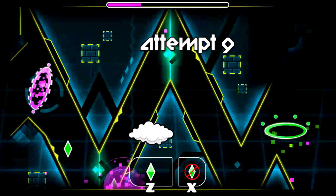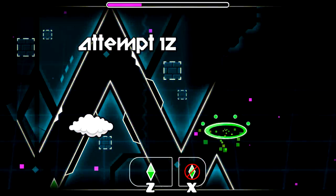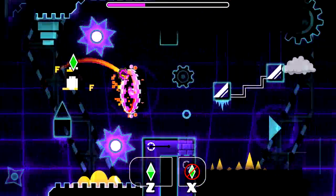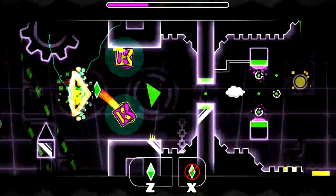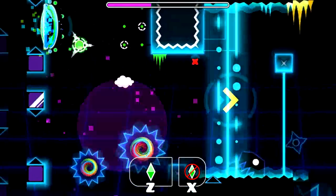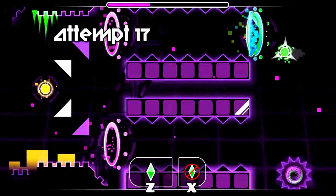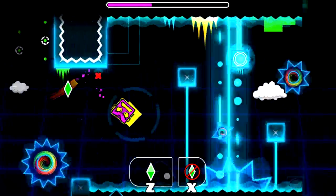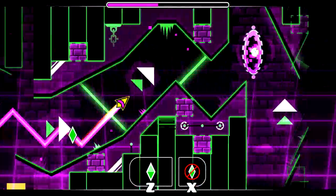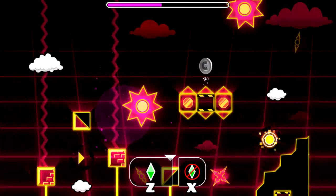When you go through this green portal you have to hold straight away — I made this mistake a few times not holding. Just hold until you get to that block and it should be good. I find this dual ship part to be pretty hard. It's a bit of a weird straight fly — you've got to focus on the top one. There's a decently hard wave part back here too.